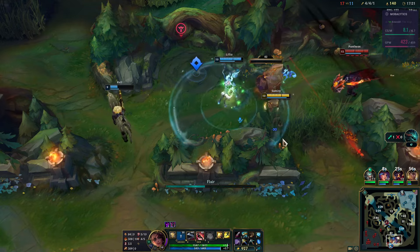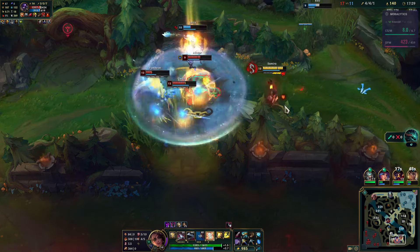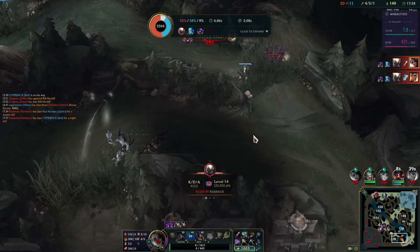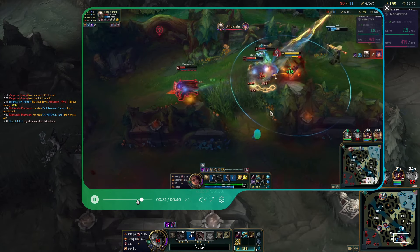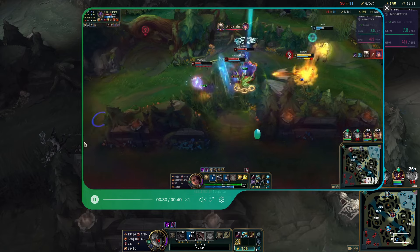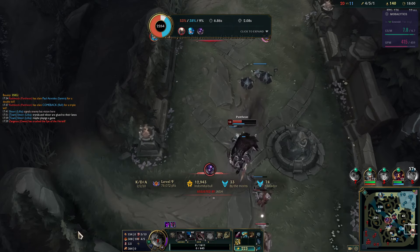I do have 8 kills. Ult interrupted immediately — unreal. There's always something. I didn't even notice he had it charged up. He charges it up almost entirely out of vision, so I didn't really have time to process it. When he finally came out of the brush, I didn't notice he had a fully charged ability already.